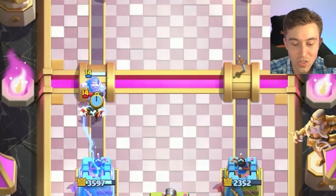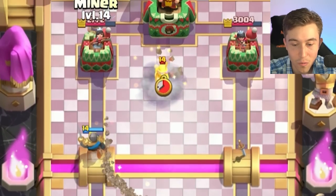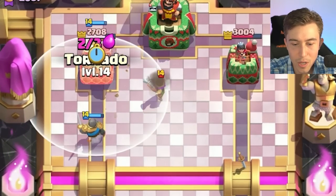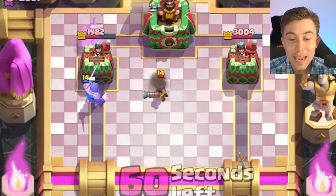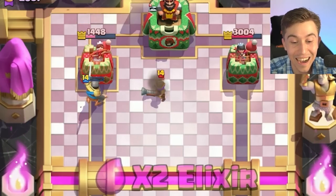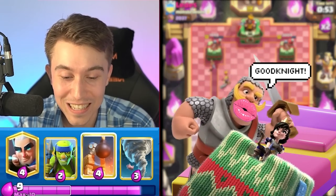We're gonna try to go opposite lane - if we go same side, we are definitely dead. I need to start using Bomb Tower against the Hog Rider as well. Wait - is he playing Skeleton Army? We got Tornado. He isn't ready! The Knight is in win condition now - the Knight's saying goodnight to the tower. That's a lot of damage.